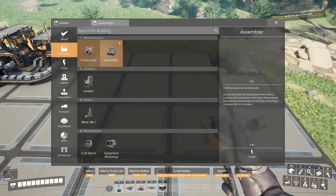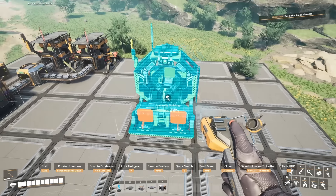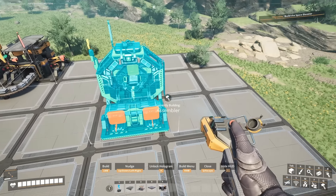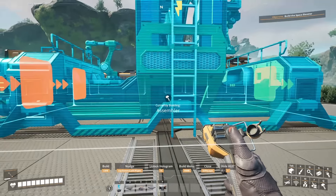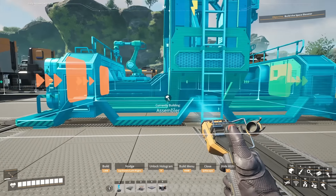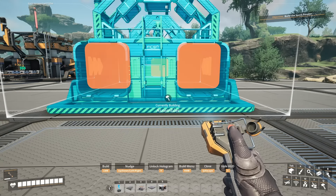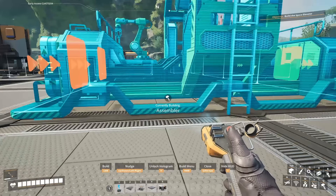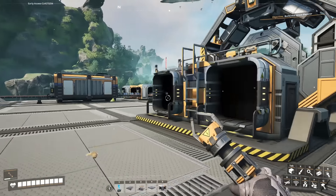If you want to line your buildings up, hold control and it will snap them into alignment. You can see green lines showing that it's lined up to the splitter and also to the other constructor.